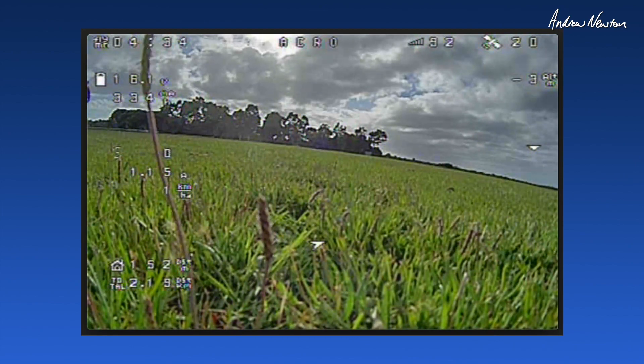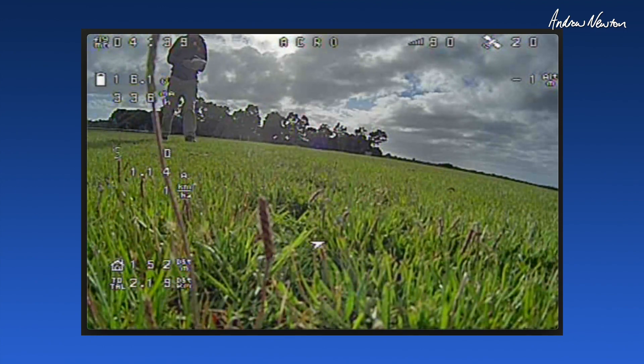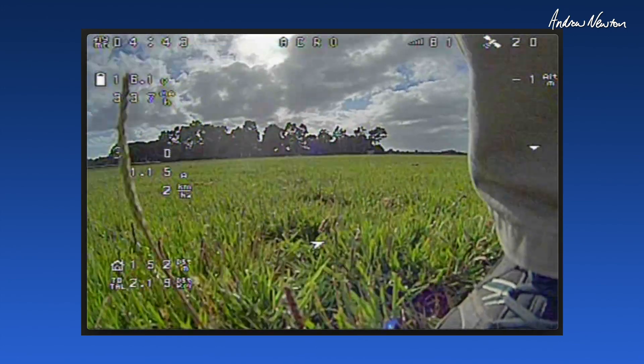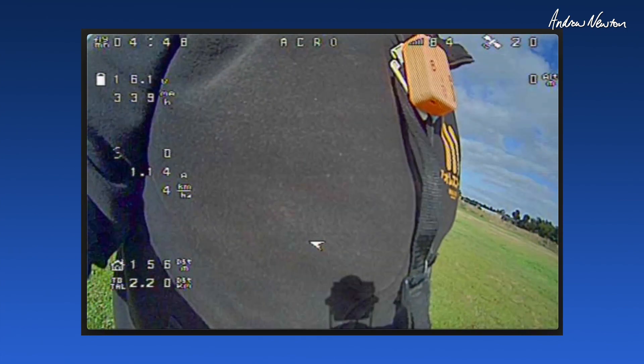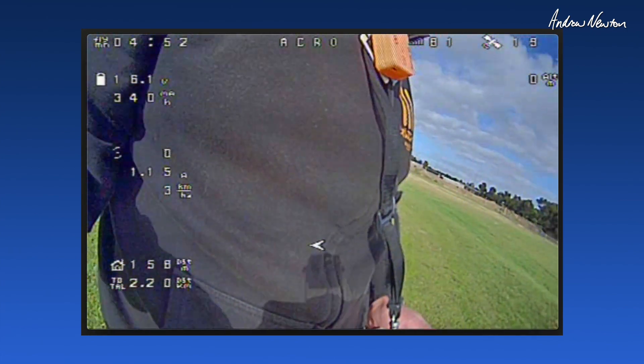Initially I couldn't get it to work because you need seven decimal places in your latitude and longitude. If you pick them up from Google Maps they only have six decimal places, so you have to add a zero on the end, then remove the decimal place, and that's what you enter into the CLI. I'll show you that in a minute.